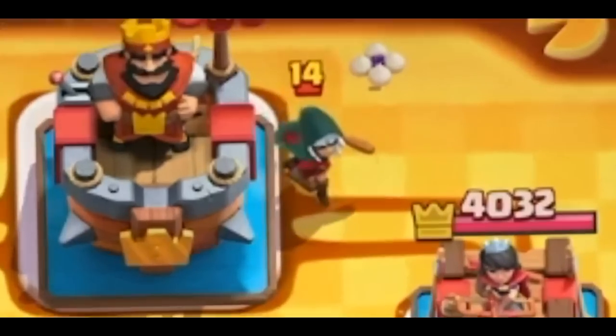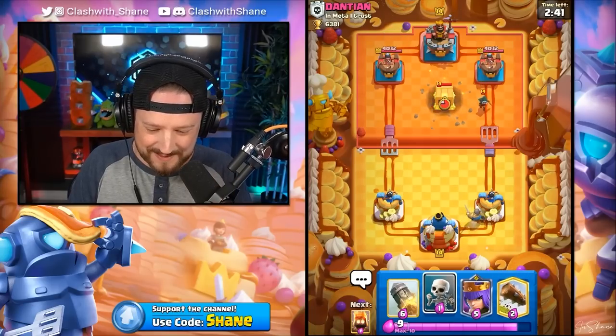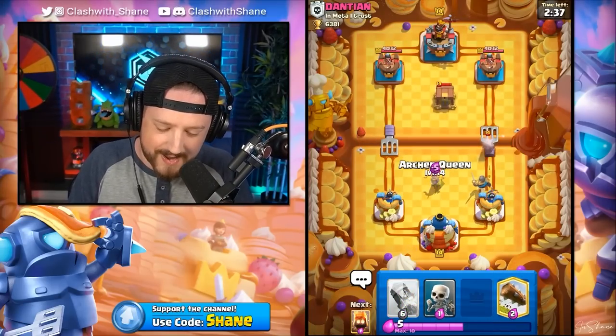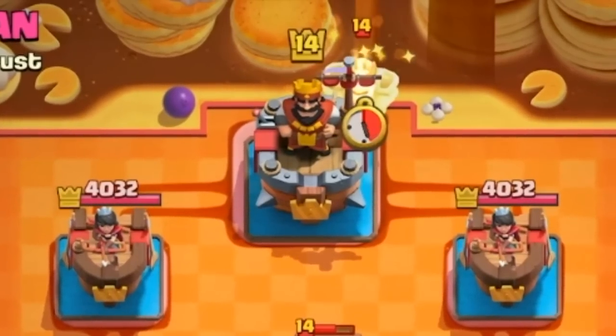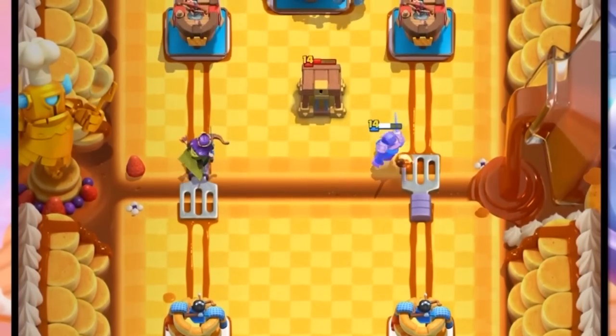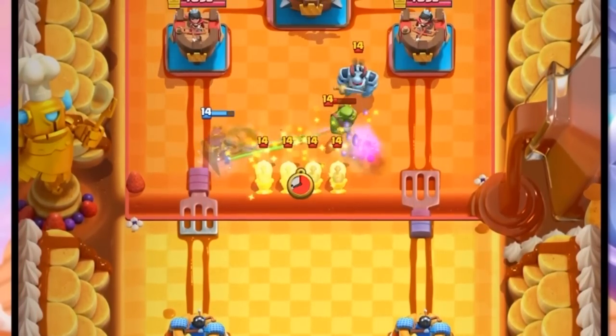We instantly see a Bandit over on the right lane with a Goblin Cage. If I go Archer Queen in the middle, we destroy the Bandit and counterpush left lane. Do we think he's got Mega Knight? I have a feeling he's being spicy. Archer Queen locks on — don't shoot the Goblin Cage, go to the tower, please. Archer Queen, you had literally one job and you have failed me.